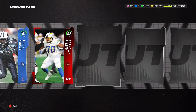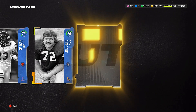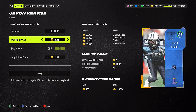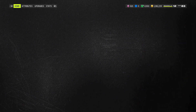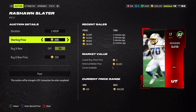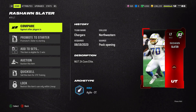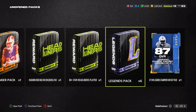We got an 80 and another elite right there. The legends are supposed to have great animations, but we're not getting anything crazy. The 81s are going for about 29k — that's actually pretty good. Let me sell those for around 25k. People are buying them fast, so that's good.